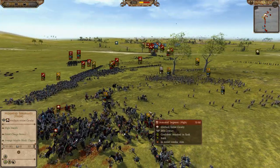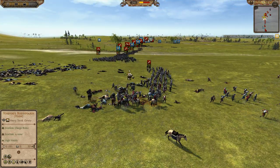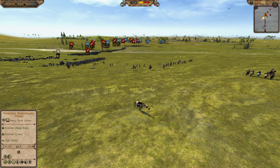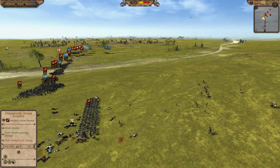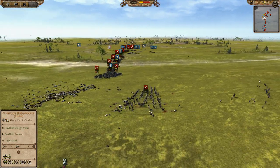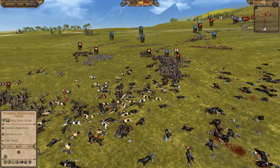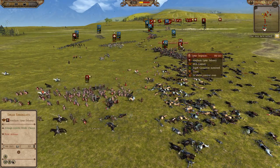This is not looking good for the Voivodeship, and his general is now starting to waver — down to eleven men, surrounded by a unit of the Dismounted Junior Knights. The general is fleeing off the battlefield, and there he goes — the general has now broken. On the other end of the line, the Tsardom of Bulgaria is actually doing pretty good against Hungary for the most part.